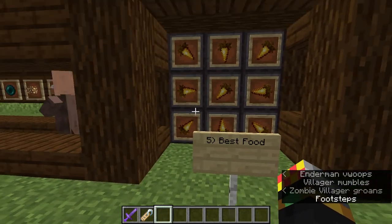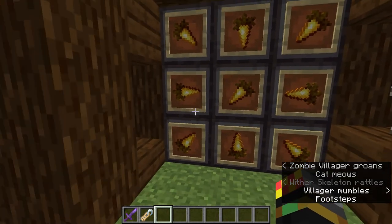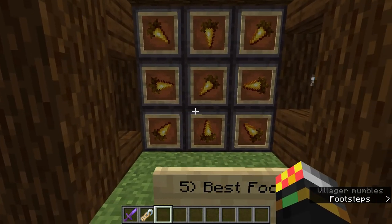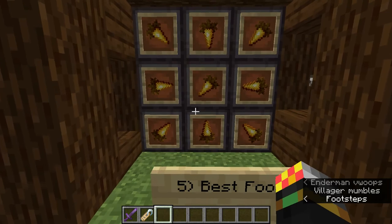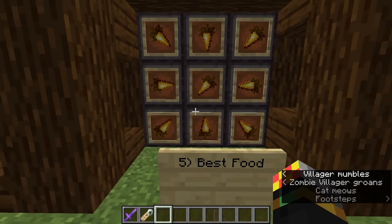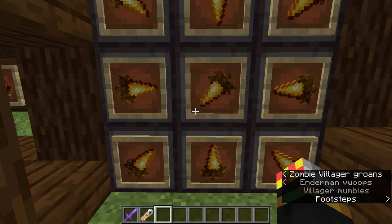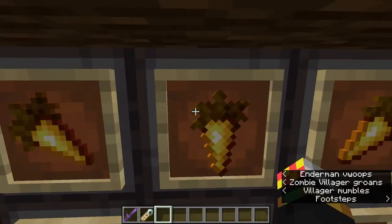Anyway, let's talk about golden carrots. When someone asks you what the best food source in Minecraft is, people would normally say steak — and those people are wrong. There are two reasons for this. First of all, golden carrots provide better saturation. Now, they only fill three hunger points, but those hunger points last longer, and because of saturation they will heal you more, and you don't need to eat as much.